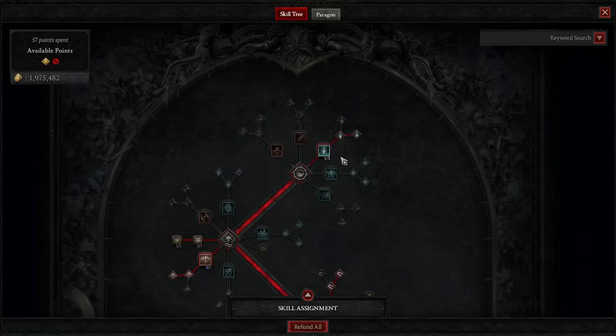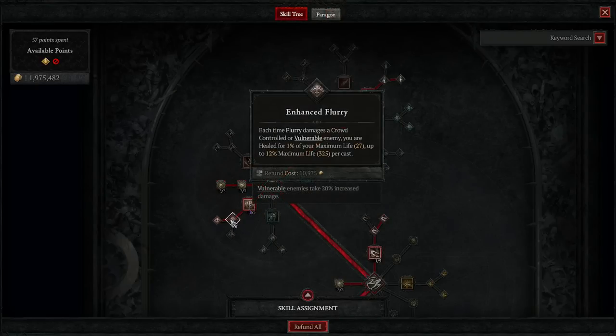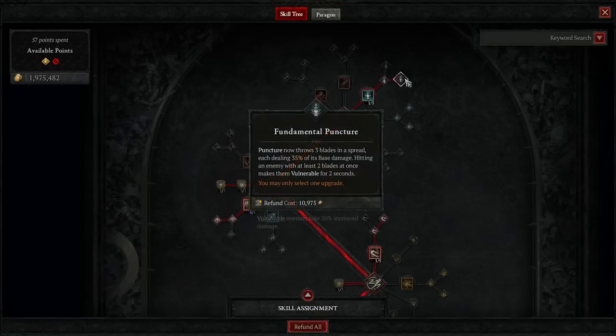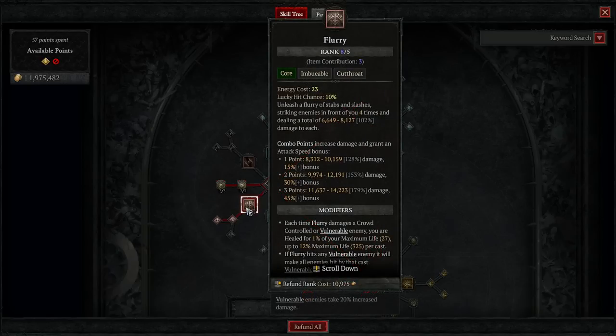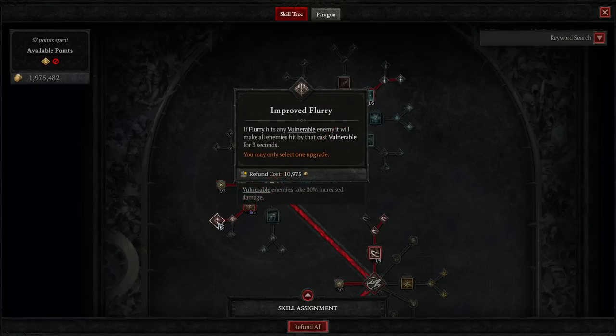Because of that, this build can easily proc vulnerable on a single target. Moving into flurry — flurry deals damage and each time flurry damages a crowd-controlled or vulnerable enemy you are healed, which will come into play later when I talk about the gear stats. Then we have improved flurry: if flurry hits any vulnerable enemy it will make all enemies hit by that cast vulnerable. So you make one guy vulnerable with puncture, get your combo points, then spread vulnerable to everybody you hit with flurry and also spread poison and murder them.